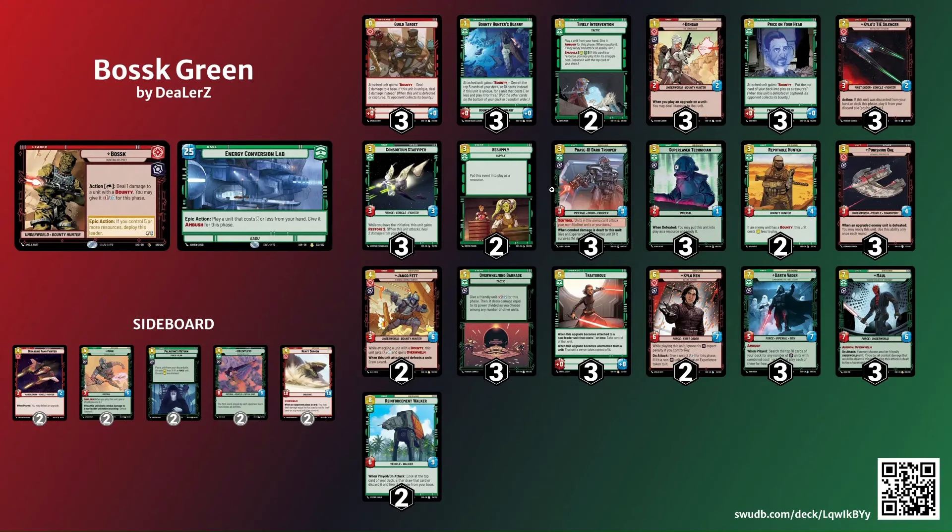Right now the list is at 51 cards and it remains to be seen which card needs to be cut — it takes more testing. 51 cards lowers your odds of hitting a card from 6% to 5.88%, but we also have Bounty Hunter's Quarry in here which is kind of like a recruit. We get it randomly and we can get it twice with Boss, so it doesn't hurt us to play 51 cards by any means. Traitorous has just been brutal.